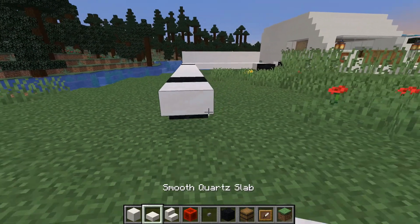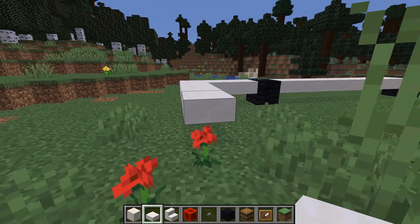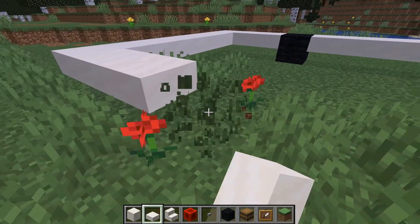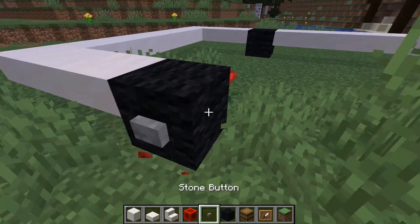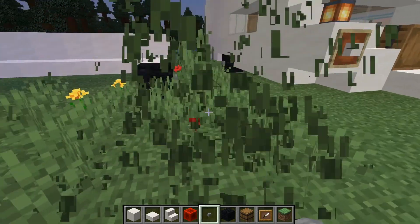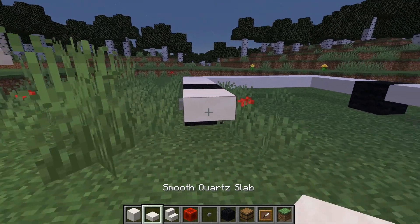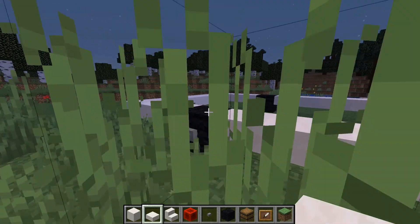And then we put three more slabs here. Now we build another wheel. And now we have the basic shape.